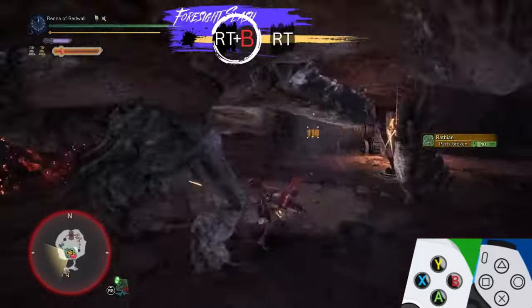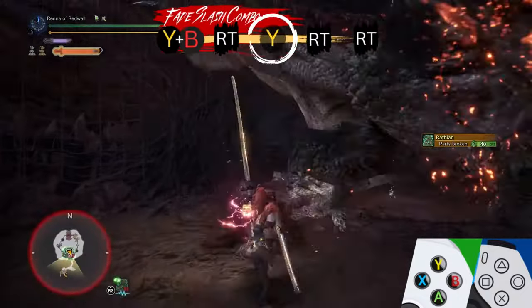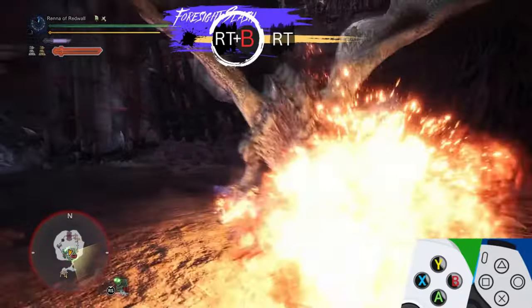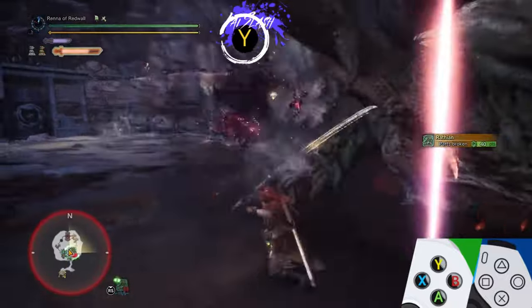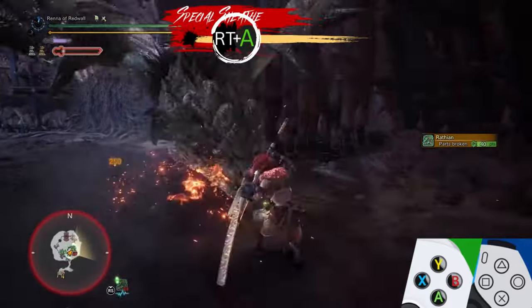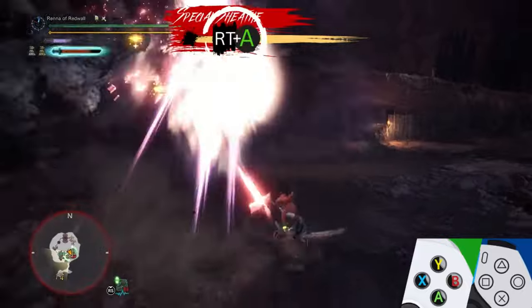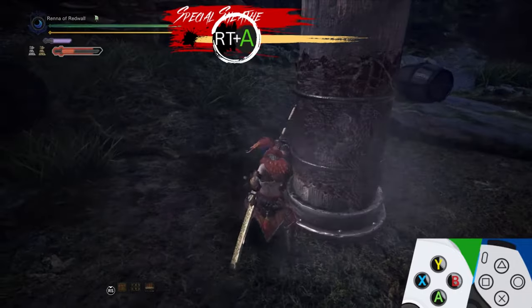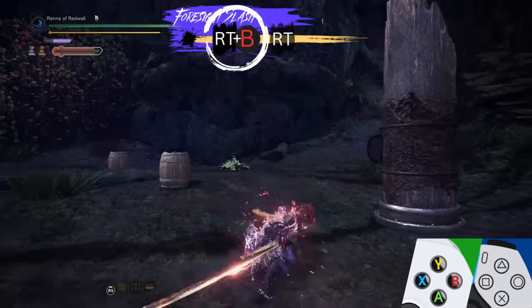As part of the Iceborne DLC, the Longsword received new moves that change how the weapon is played. The Special Sheath is an important combo extender for the Longsword — it lets you continue attacking after a Helmbreaker or even a Round Slash. Like Foresight Slash, Special Sheath can only be performed after another attack. You do this by pressing the right trigger plus A during an attack's recovery animation. You can also use Special Sheath to turn any direction you want while taking a slight step back. Unlike Foresight Slash, you can use Special Sheath to cancel the third hit of Spirit Blade 3 and the sheathing animation of Round Slash. You can even use it to cancel out of the second half of Foresight Slash.